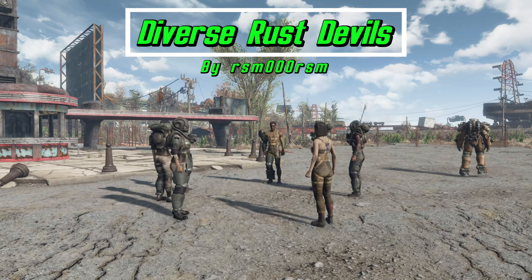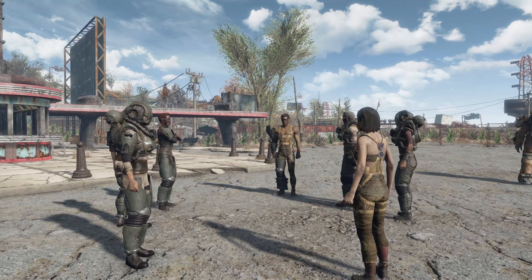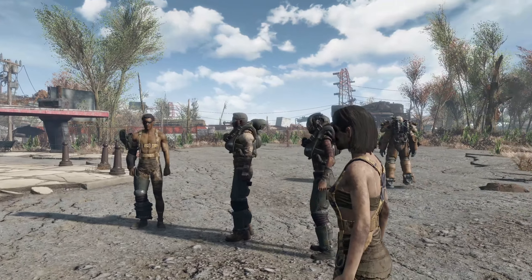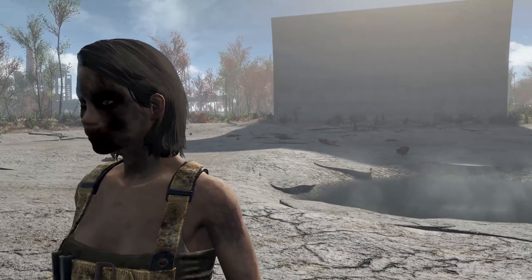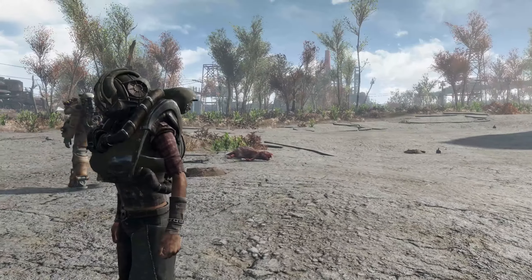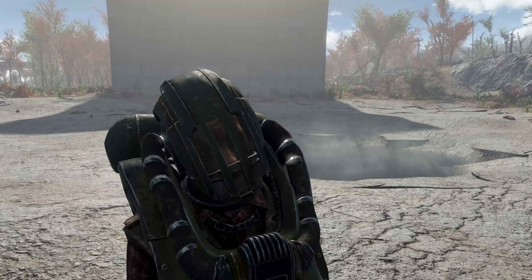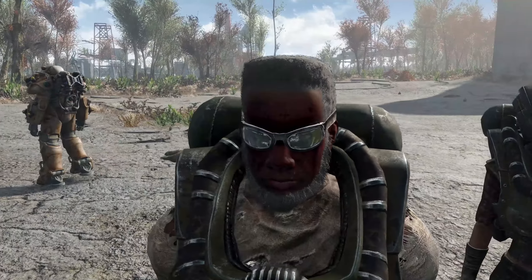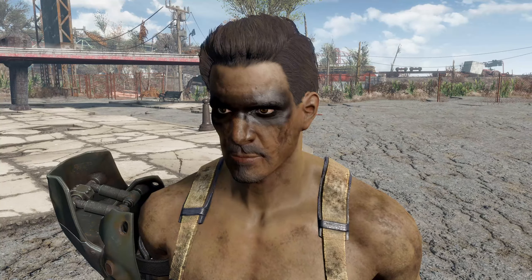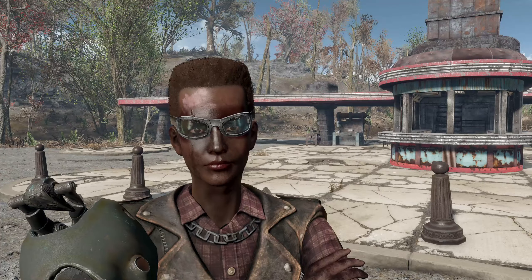Next we have Diverse Rust Devils by RSM000RSM. Despite being a unique raider gang, the Rust Devils did not have their own face pool — they used generic raider faces. So the mod author added 120 faces reminiscent of generic raiders but made ample use of the smudge face paint tool to give them a distinct aesthetic, kind of reminiscent of grease from robots. It gives them a unique look that's definitely different from other raiders.